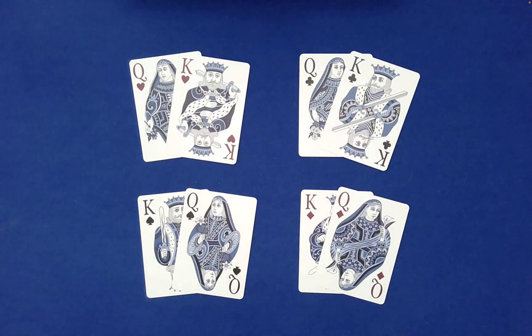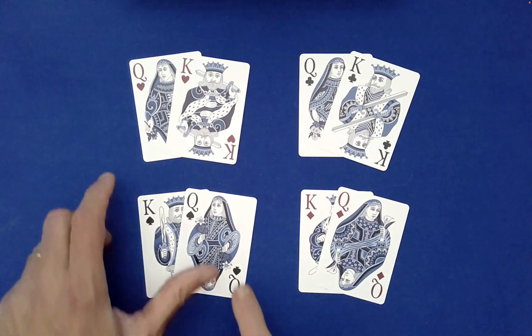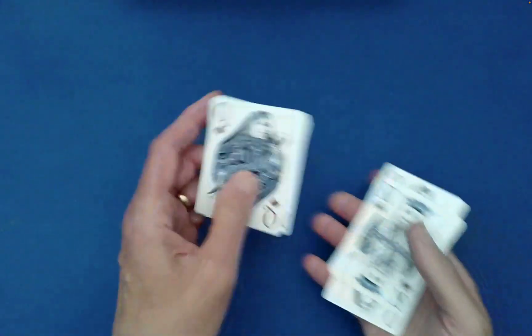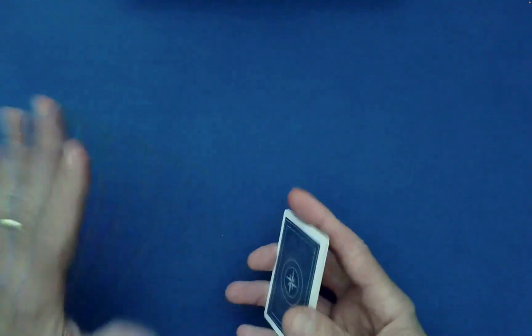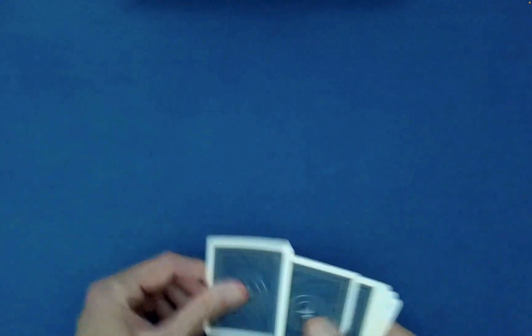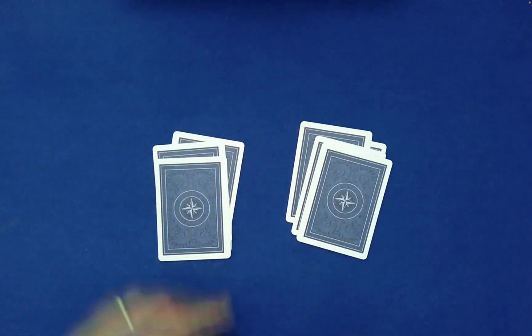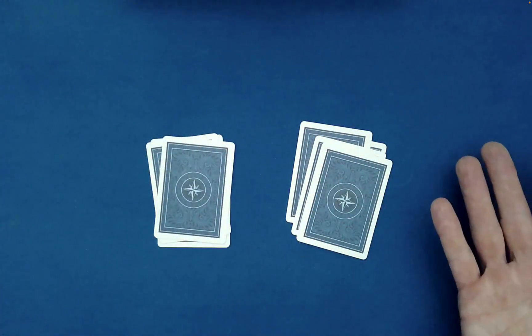As is the case in all Max Maven routines, the goal is to match these up the best you can at the end. Since we both saw the cards, why don't we go ahead and just mix them. We'll just do a left-right shuffle here, random stacking. How would you like these stacked? Right on left? Very good.